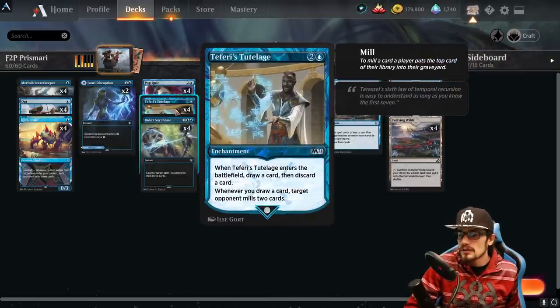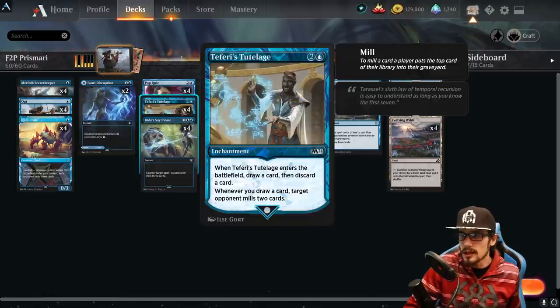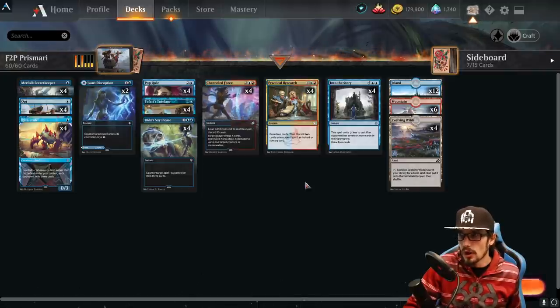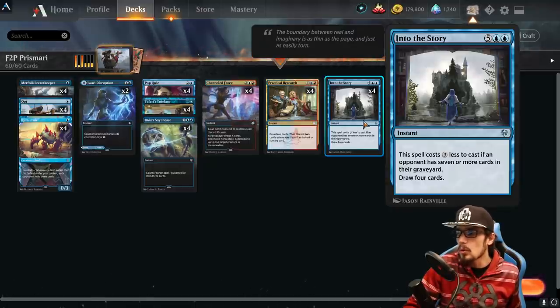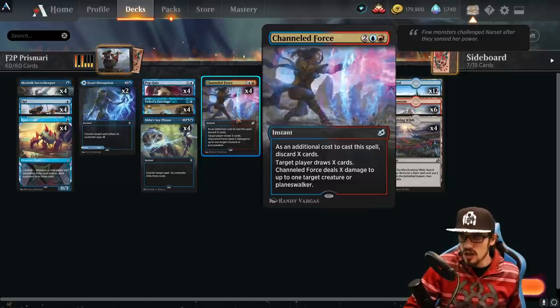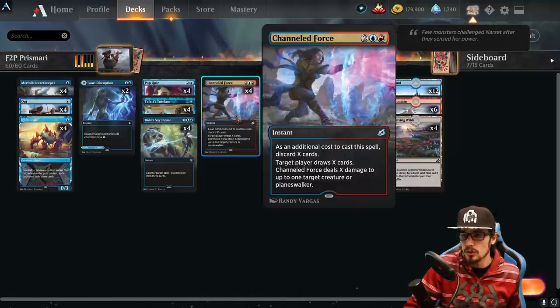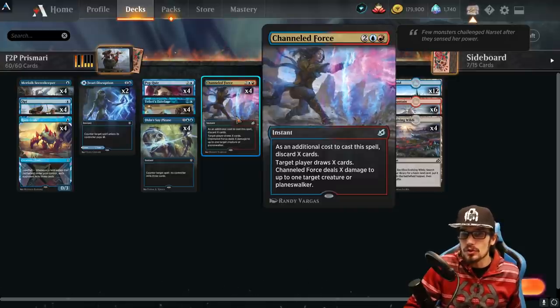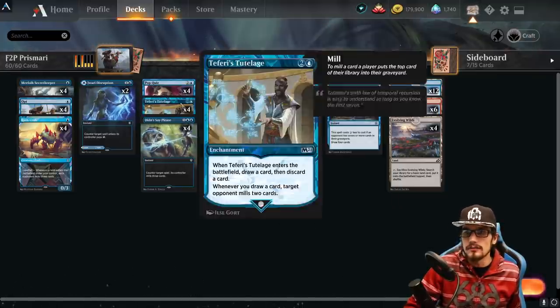The main engine is Teferi's Tutelage — an enchantment for three mana. When it enters the battlefield, draw a card then discard a card. Whenever you draw a card, target opponent mills two cards. Stacking multiple copies is better because they trigger multiple times, and most of the deck revolves around draw. We also have Into the Story for five mana — instant speed, three less to cast if an opponent controls seven or more cards in their graveyard — draw four cards.